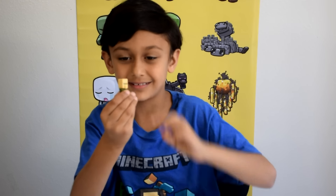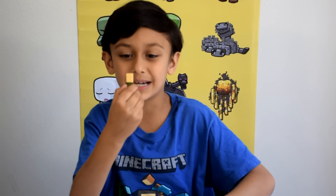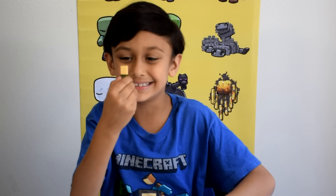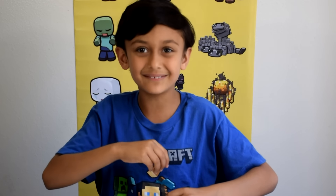This is Villager. He has a peach face. He has a brown eyebrow. He has two green eyes. He has one big nose. Let's have a closer look.